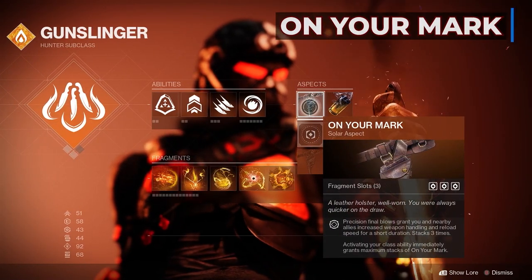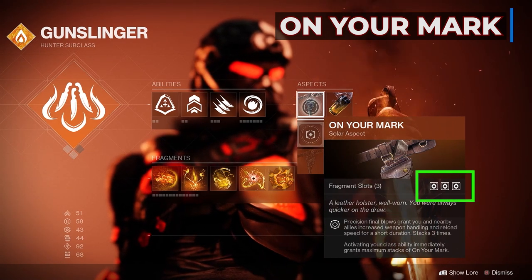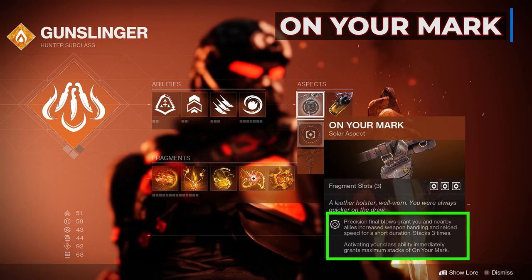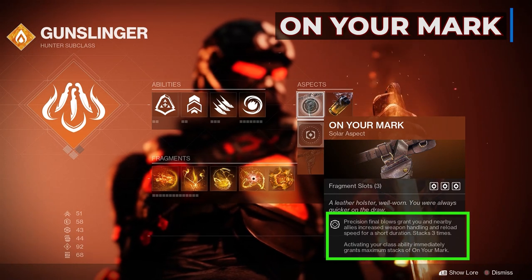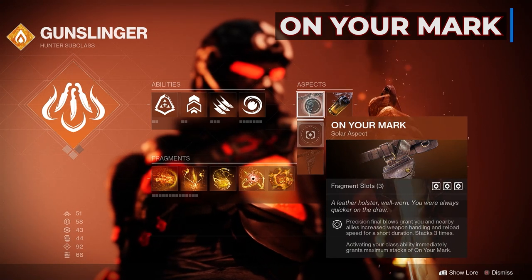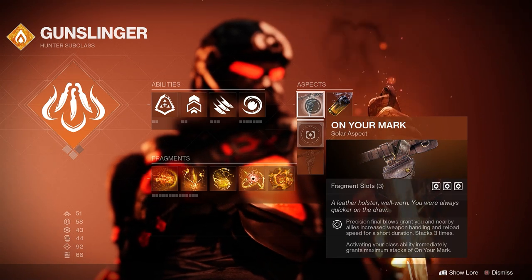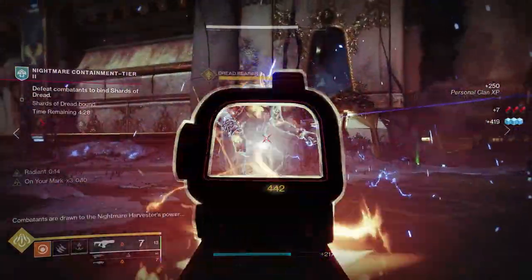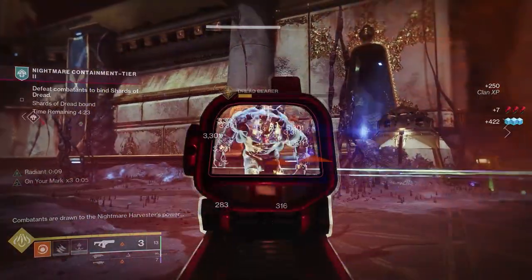For the aspects, we're going with On Your Mark — it has 3 fragment slots, which is beautiful. Precision final blows grant you and nearby allies increased weapon handling and reload speed for a short duration, stacking 3 times. Activating your class ability, our Acrobatic Dodge, immediately grants maximum stacks of On Your Mark. So right after a dodge we get greatly increased handling and reload speed, which is great because the dodge also makes us Radiant for extra weapon damage — weapons we can reload faster with this aspect.